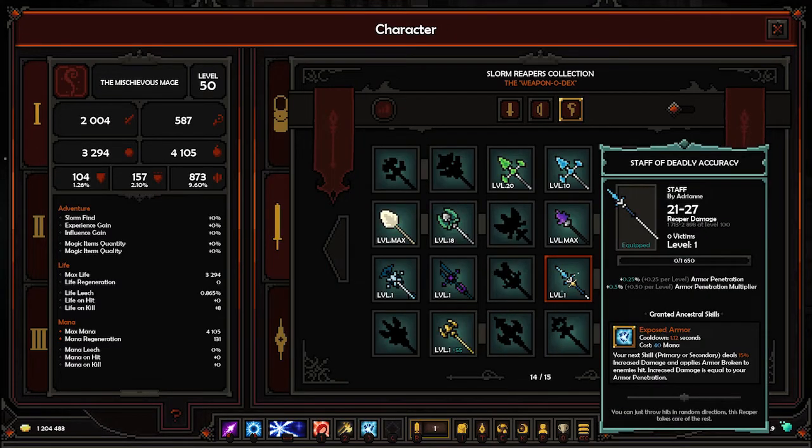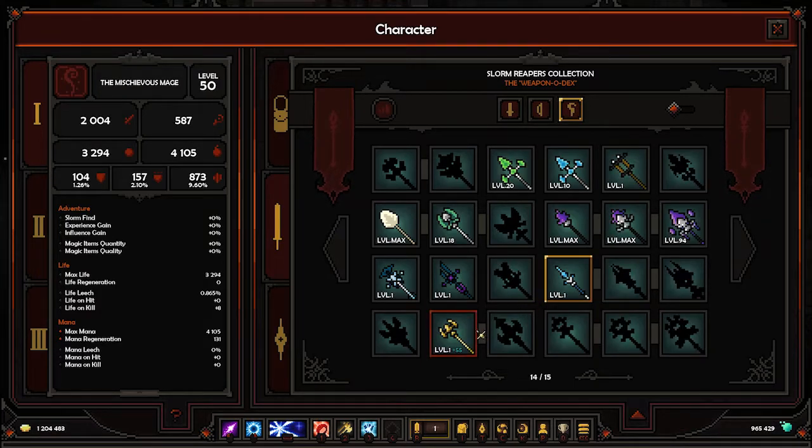Staff of Deadly Accuracy: it has armor pen, armor pen multiplier, and Expose Armor. Your next skill deals increased damage and applies armor broken to enemies hit. The increased damage is equal to your armor pen. Could be good for some builds — I'm not sure if it's good on the mage, but it has potential.